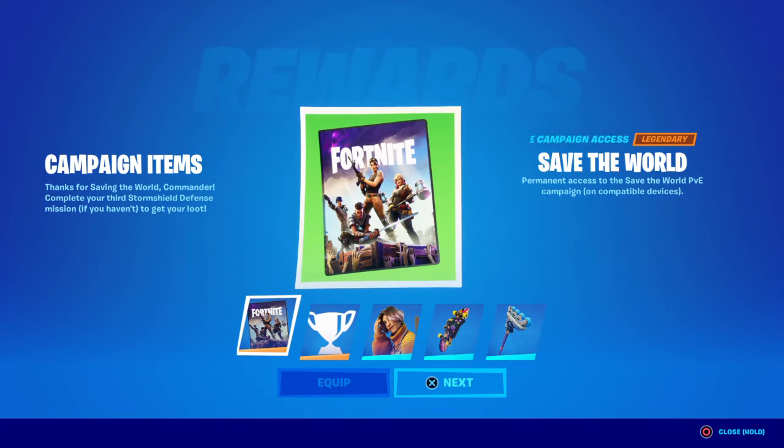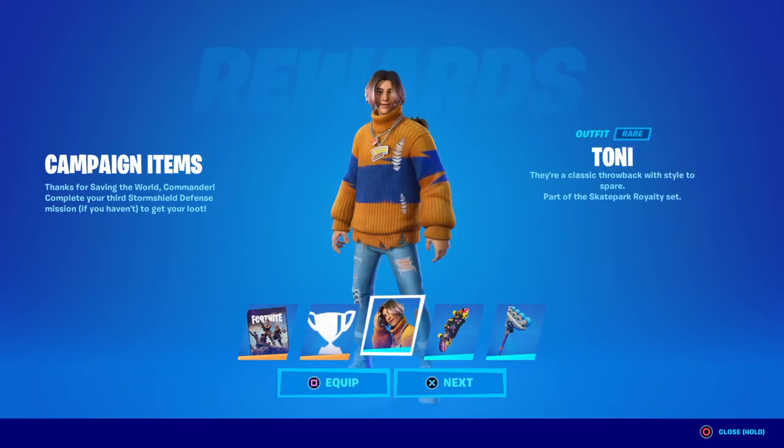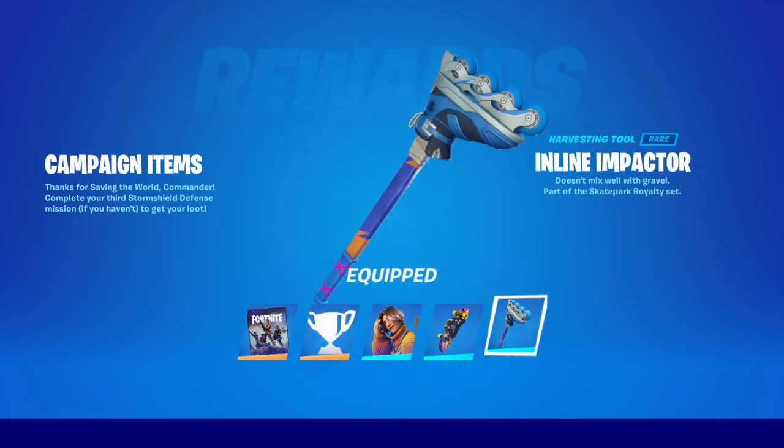Complete your third Storm Shield defense mission if you haven't to get your loot. The Tony Challenge Pack — earn 1,500 V-Bucks by completing daily quests in Save the World. Complete home base Storm Shield defense 3 to unlock daily quests and begin this challenge pack. And the skin — equipped. Back bling — equipped. Pickaxe — equipped.